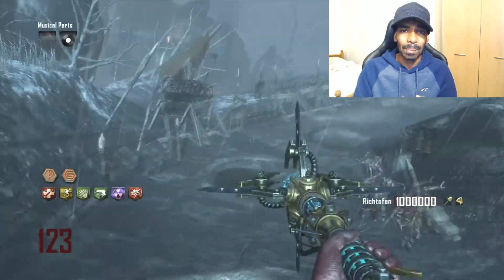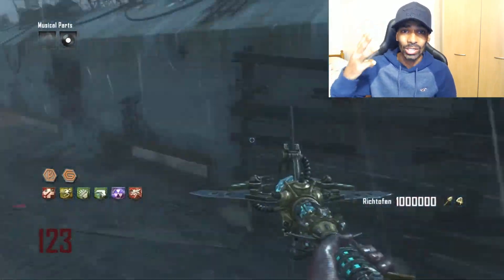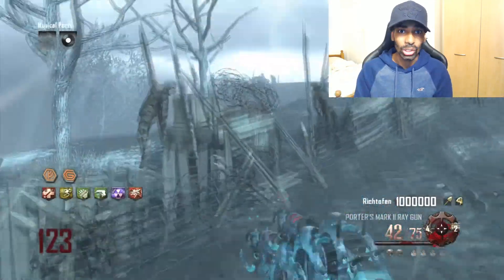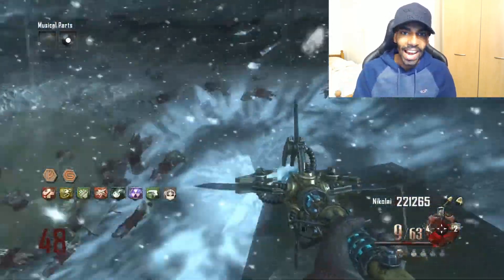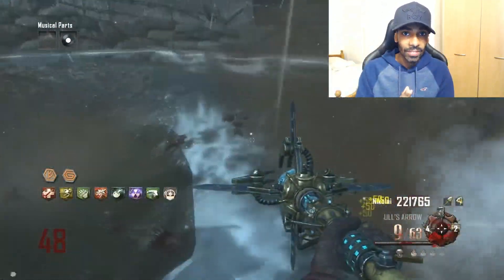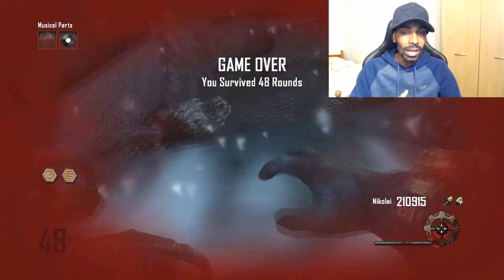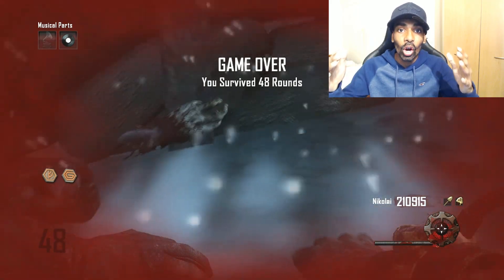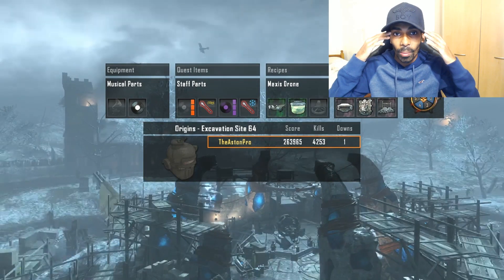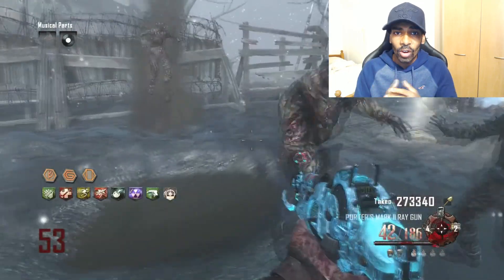I played so many games on Origins trying to get a high round but kept dying. Last time I played Origins was about three years ago, so coming back and going for a high round isn't easy. My first attempt I made it to round 48 — when you're camping, you need to be very careful with Ice Staff ammo. You have to know when it's going to run out, or you can get killed easily. That's what happened — I forgot and died.